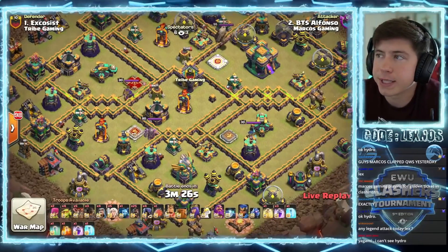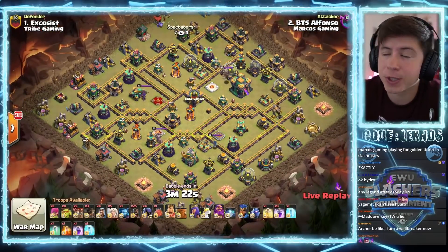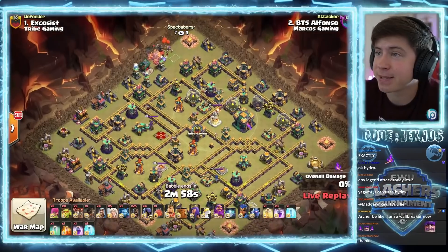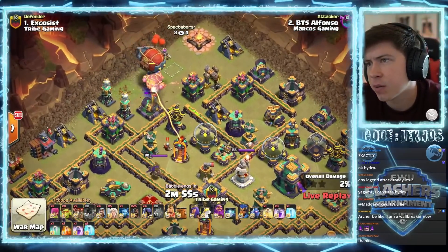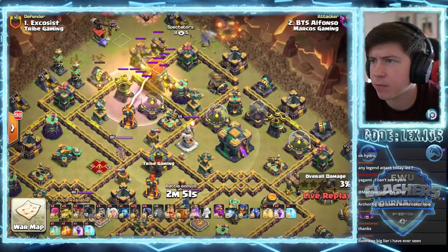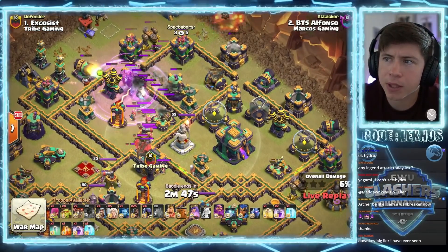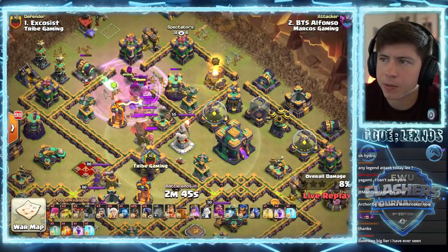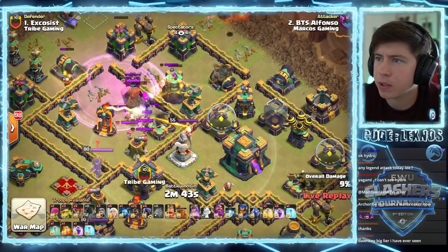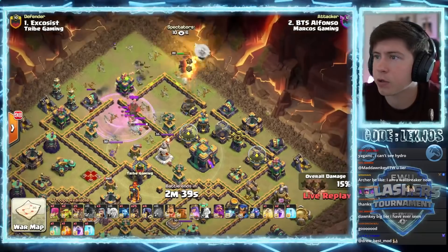Alfonso is in with the first attack for Marcos Gaming, coming in with queen charge and some bacon action. Rocket balloons - were they meant to get the air defense? I hope not because the tesla farm ruined that plan. Yeti bomb for the inferno tower, pops in the correct compartment barely on the right side of the wall. The yetis get the inferno - perfect.